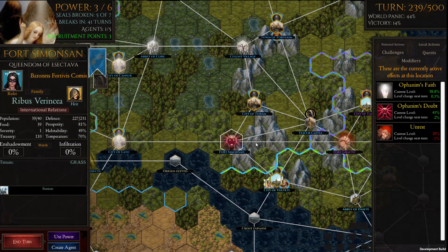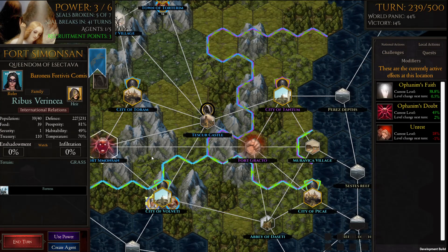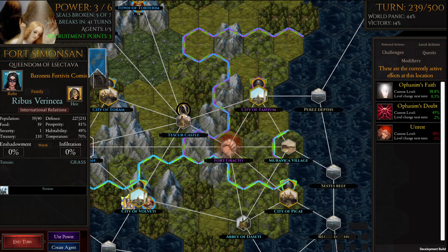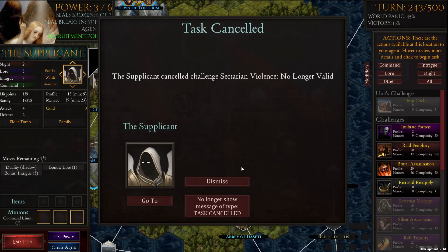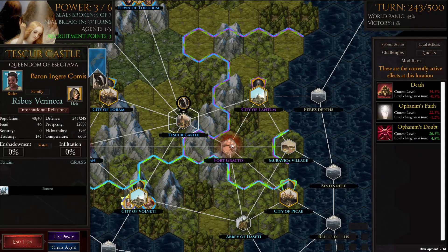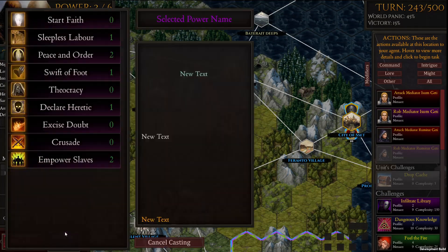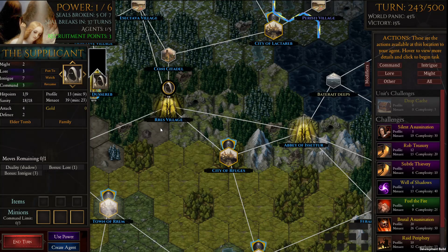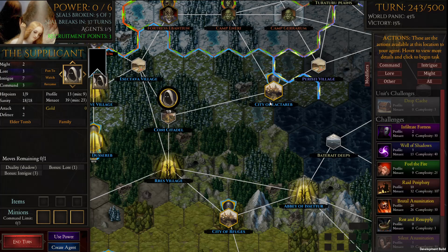That spreads awareness to these settlements — but that doesn't matter. It might even lead to this faith just fizzling out before this doubt gets to spread, which would be ideal. Can't reduce doubt if doubt is higher than faith. So I think we'll just go up here and lay low for a bit.